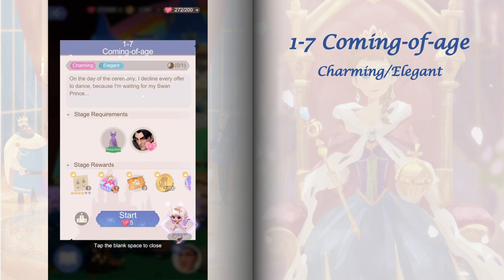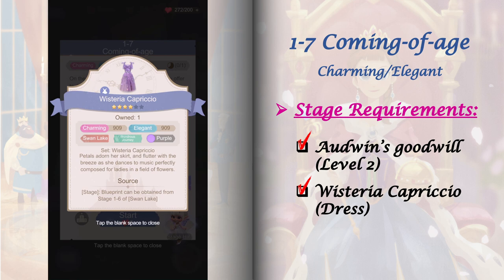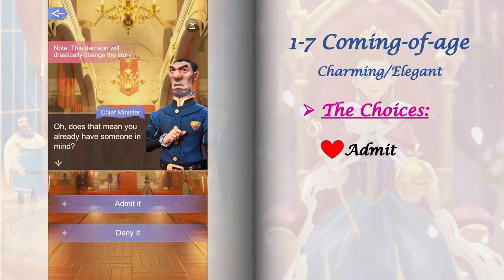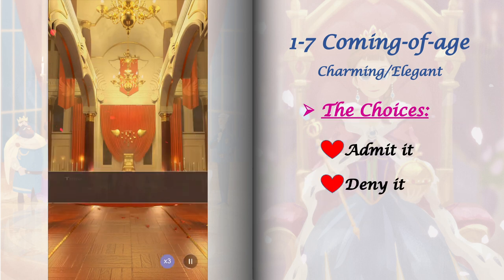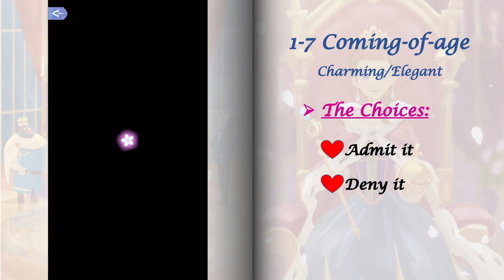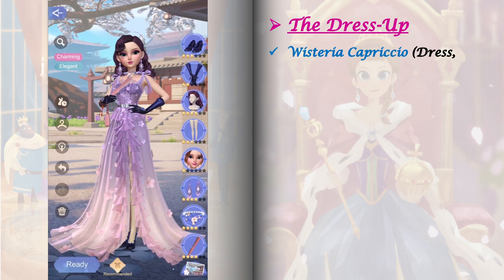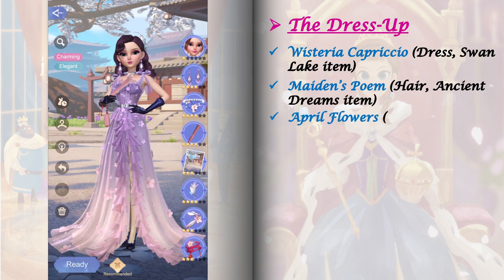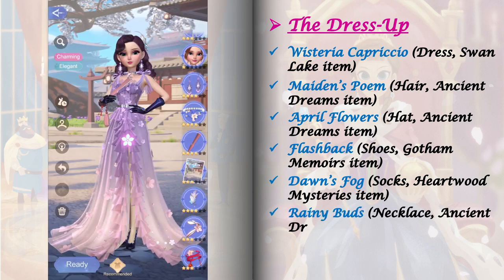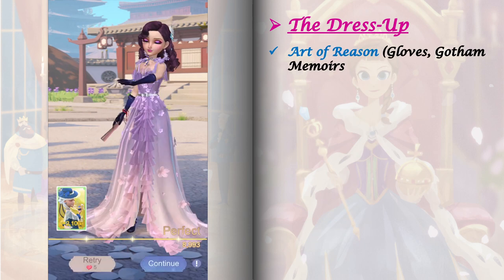Stage 1-7 requires Aldo's goodwill raised to level 2. We also need to craft the Wisteria Capriccio dress — its blueprint can be obtained by getting a perfect score in stage 1-6. We only have one stage event and one set of choices here. Although the choices are just for interest and don't affect future stages, switching between them will require stamina. For the dress up, I included a 4-star level 4 formal elegant cat, and for the relic I used Gabriel level 20.